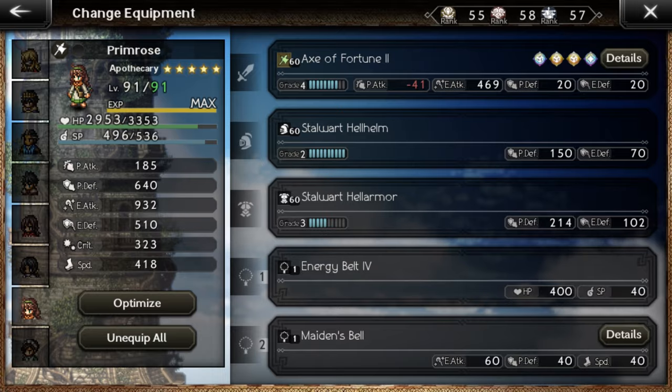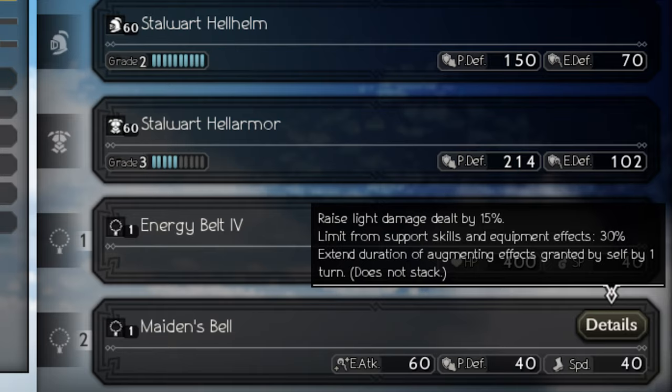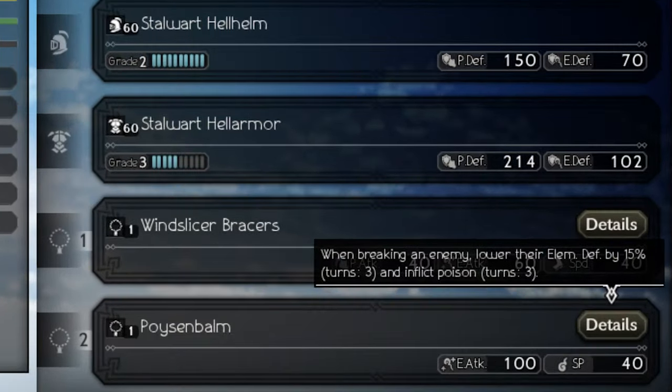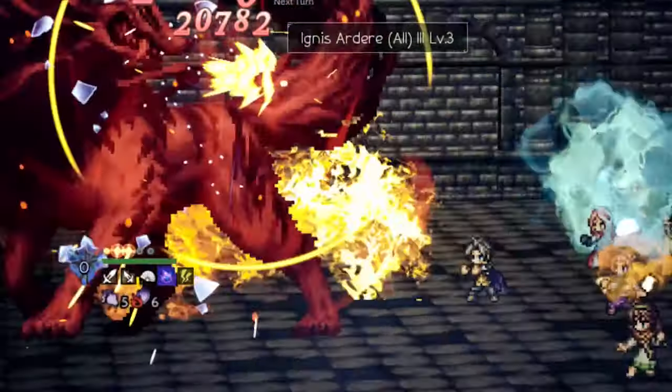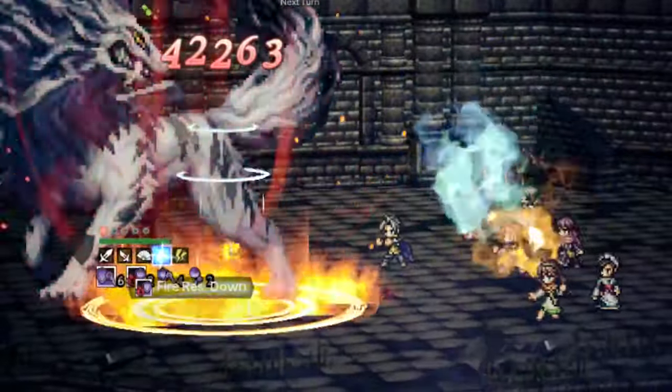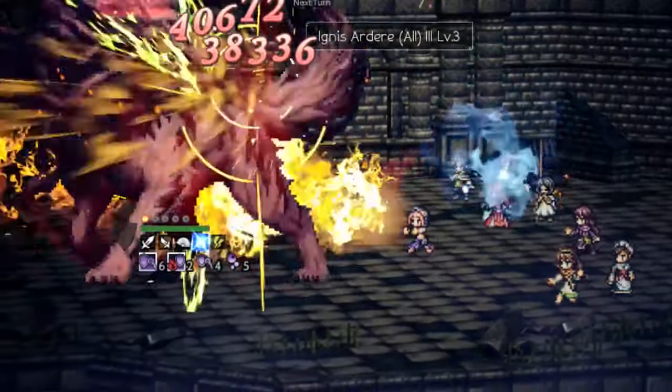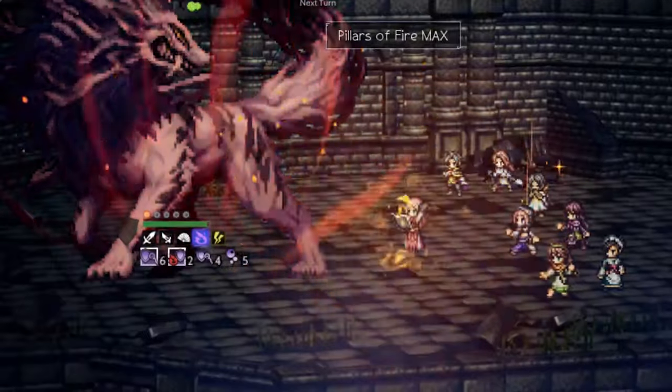Disclaimer: I have used 2 gacha A4s in this fight and I can't say for sure that it would be possible without them, especially Xenia's A4, when using an elemental team only. This beast has less physical defense than elemental defense, so next time I will go for a sword team with a fire or dagger back up in the end for the final shot.